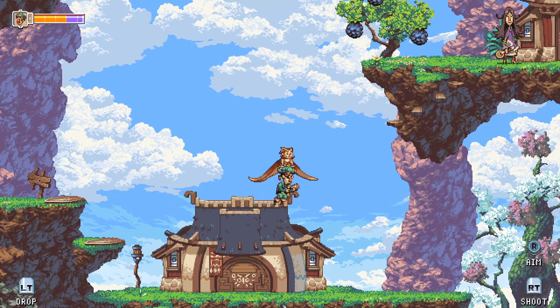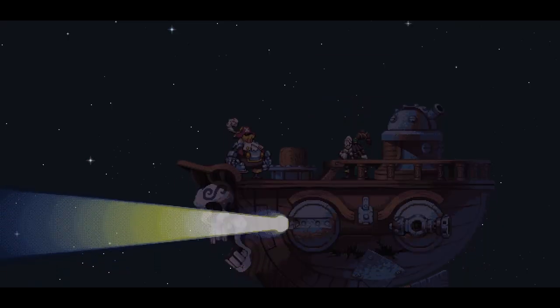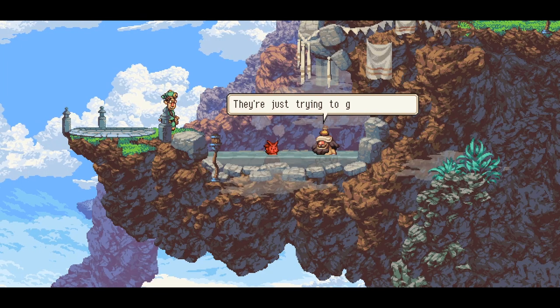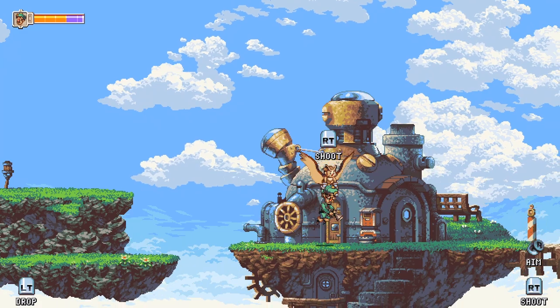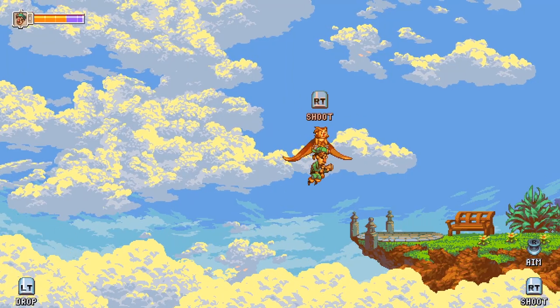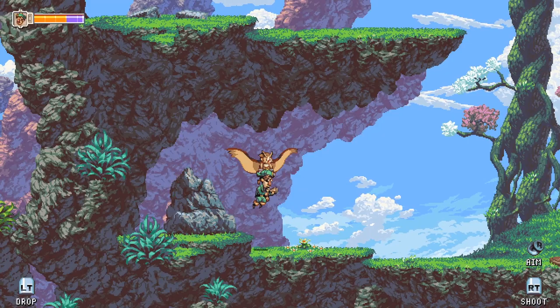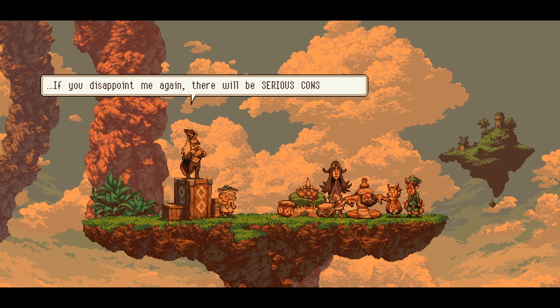This is a platforming adventure all set in the sky with floating lands, featuring our sweet, owl-winged protagonist Otis, who solves puzzles and fights baddies along the way. Out of all the games on this list, Owlboy is the one you'll be searching for wallpapers of to keep those sun-drenched clouds in view for as long as possible. Even when something bad happens, it's exciting because you get even more beautiful art to enjoy.